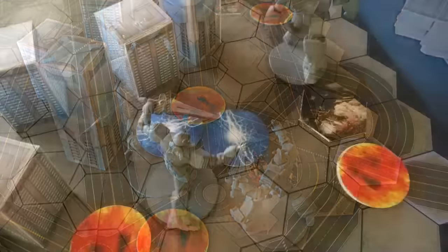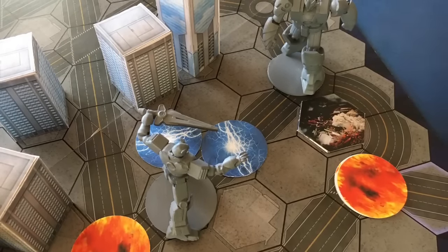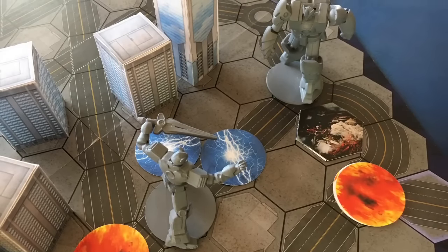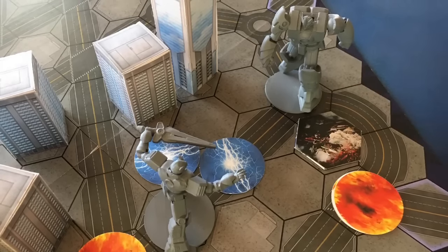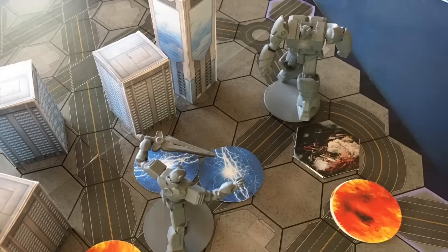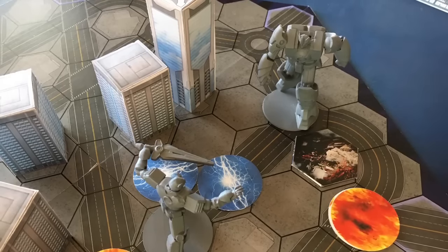Combat is the core of any battle game, and in Giga Robo it's fast, easy to learn, and robust. During a turn, players can make an attack by playing an attack card from their hand. The defender can then choose to either defend against the attack by rolling defense dice, or counter with an attack of his own. Because of this, combat is very dynamic and has a back and forth flow.